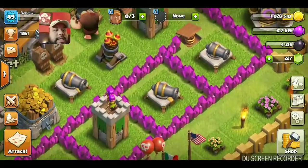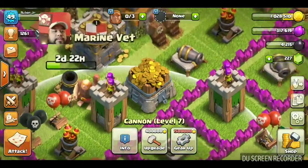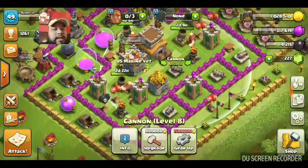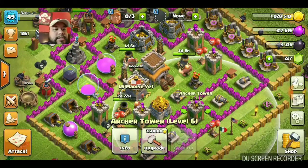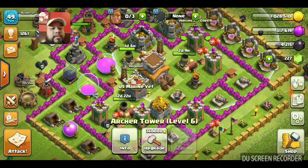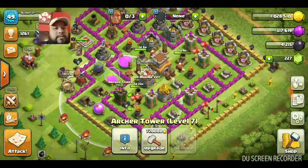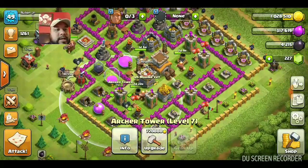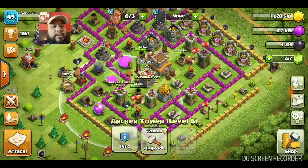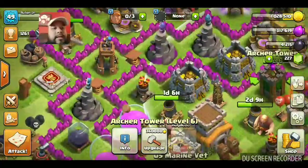I've got all these cannons right here - one, two, three, four, five. And then I've got all these archer towers - one, two, three, and four. Actually I thought I had five: one, two, three, four, and five. I knew I had five archer towers.